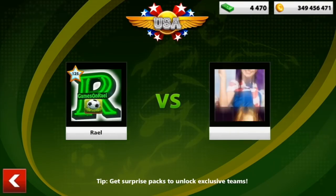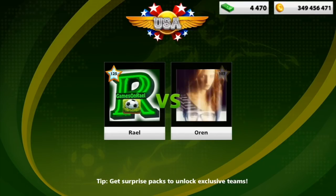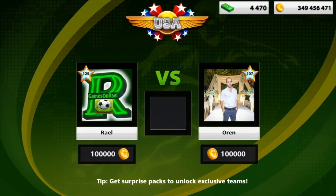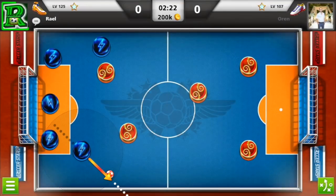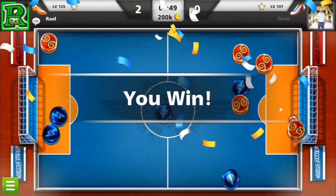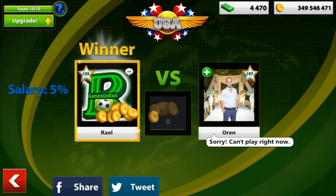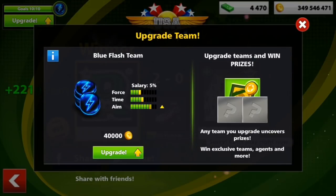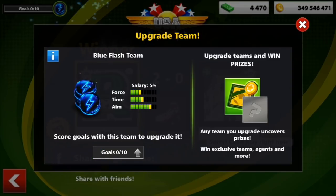Now I need one more — 9 out of 10. I'm going for this USA game just for one more goal, and then we can upgrade and see what Miniclip will ask from us. I just won that USA game and now we can upgrade the next aim upgrade — they're asking 40k coins. Beautiful, we've got it!